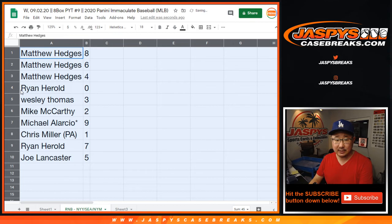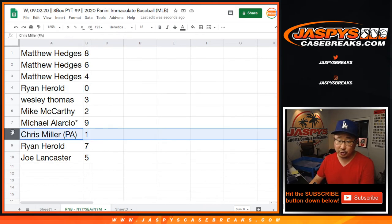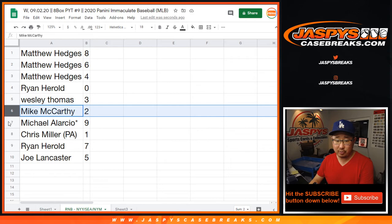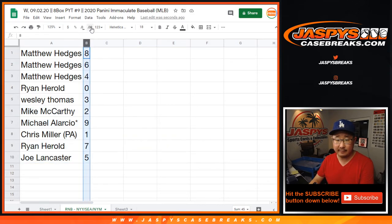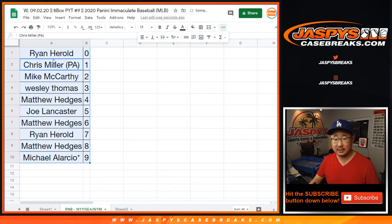All right, Matthew with eight, six, and four. Ryan H with zero — you'll get any and all redemptions for those three teams down there, including one-of-one redemptions. Chris, you'll still get live one-of-ones. Wes with three. Matt with two. Michael with nine. Ryan H with seven. And Joe with five. Let's sort that by column B right there. Let's box that up, center it up. And coming up in a separate video, the break itself. JaskiesCaseBreaks.com. Thank you.